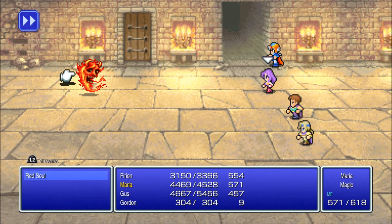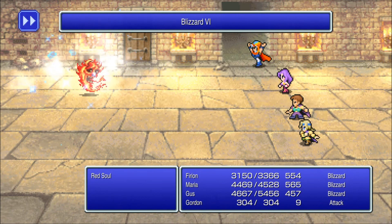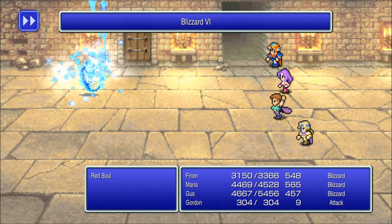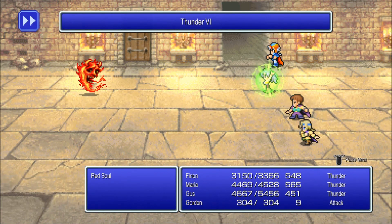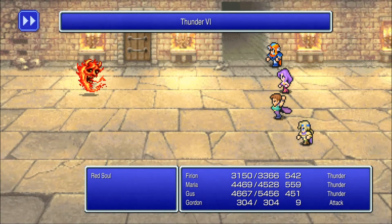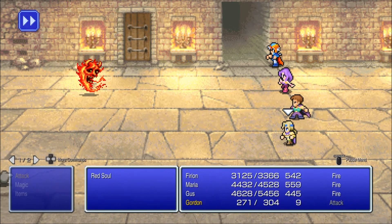You're thinking since this thing looks like a gigantic fireball, the first thing you're going to do is use Blizzard attacks on it, right? Wrong. Blizzard will only heal it. And if I'm not mistaken, that goes for every magic. Funnily enough, this works in my favor and also hurts me at the same time, because even though my magic hit it, it still counts as me using magic.